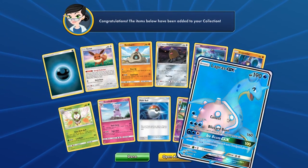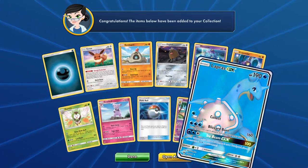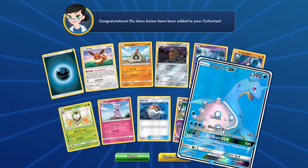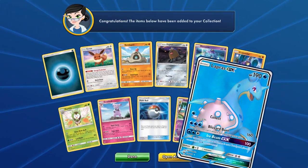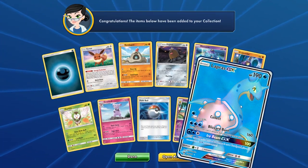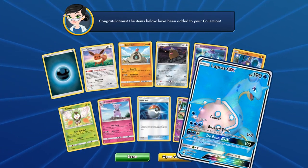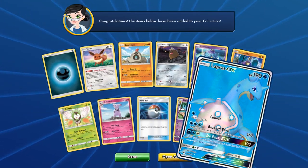We have — ooh — full art Lapras GX! Nice. I really like the GXs a lot. They're so pretty. I like EXs too, but I like every iteration of the GXs. I don't like every iteration of the EXs. I really, really like how they look. The design is just pretty spot on, even the ones that are not full arts.